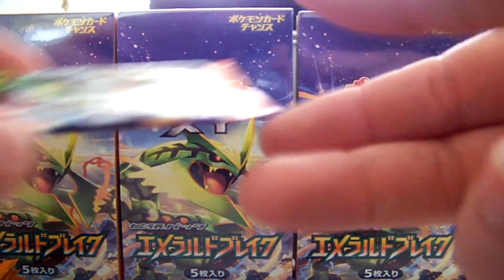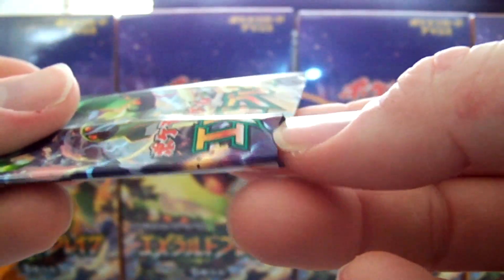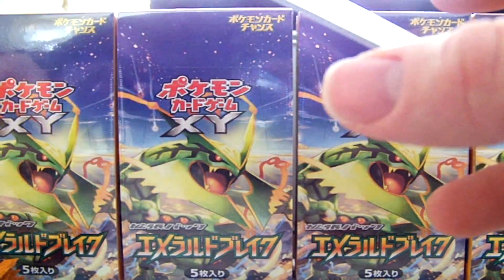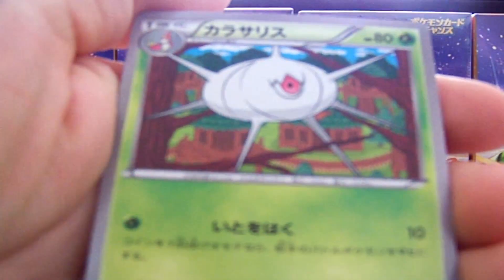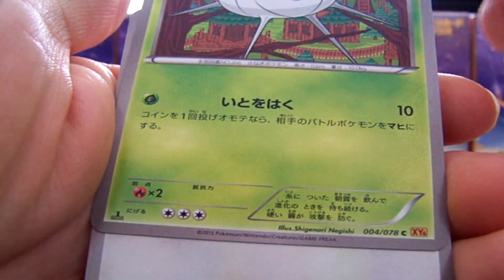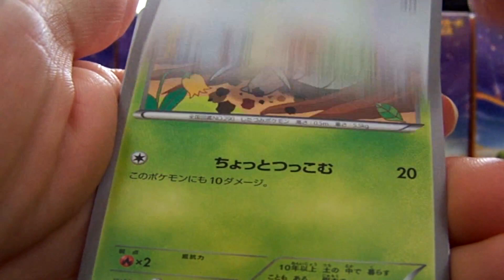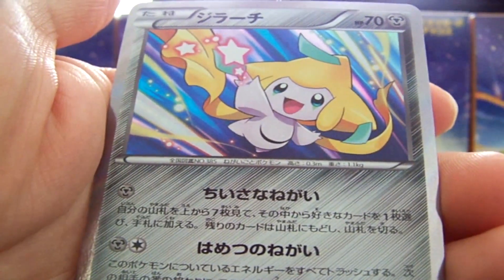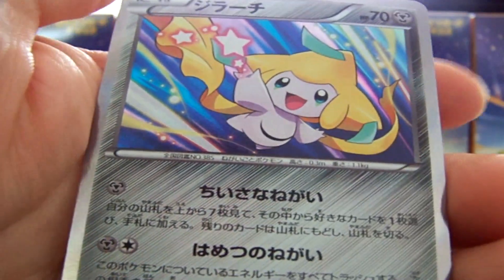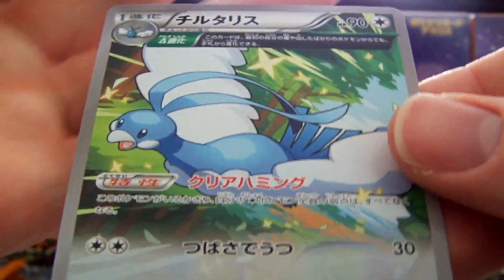One EX down, at least two to go. We have a Cascoon — or Silcoon maybe? I think Silcoon is the light one. Surskit, Nincada. A Jirachi holo — actually a pretty cute card, really nice artwork on that. And an Ancient Trait Swellow.